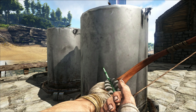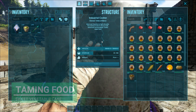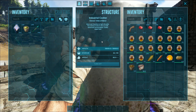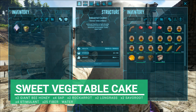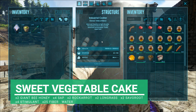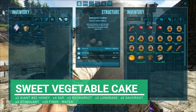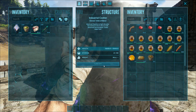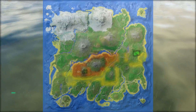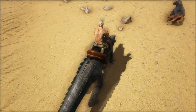When it comes to taming food, the Achatina only eats sweet vegetable cakes, so I've got all my ingredients in here and I'm just going to place that on cooking while we're doing this. To make the sweet vegetable cake you're going to need two giant bee honey, four sap, two raw carrots, two long grass, two savoroot, four stimulants, and 25 fiber mixed with water. We've got five - that should do us. And when it comes to the companion, we're taking the Kaprosuchus. The location of the Achatina is the Redwood Biome or Swamp Biome - they love the muddy, sloppy swamps.